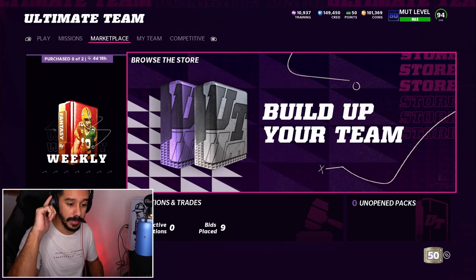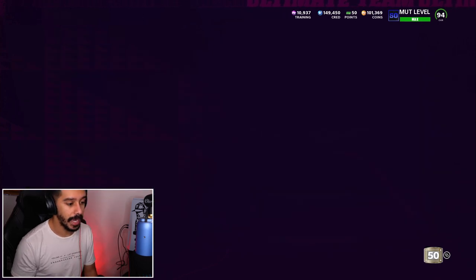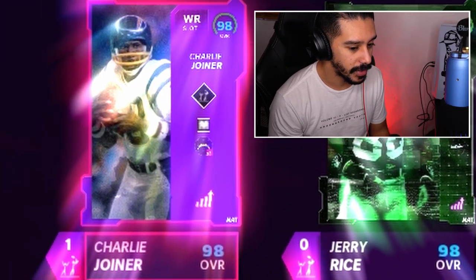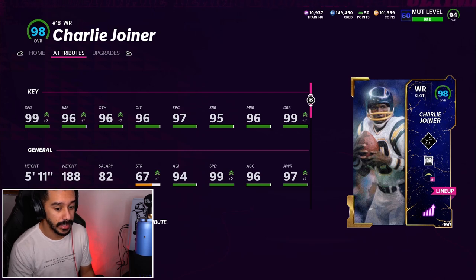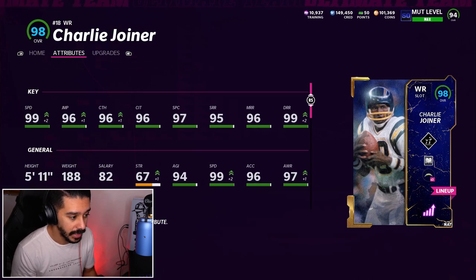Anyway, yesterday they dropped a Von Miller Legends card and a Charlie Joyner Legends card. Both of those cards are absolutely juiced. As you guys can see on the screen, we picked up Charlie Joyner.